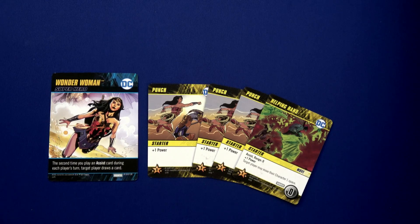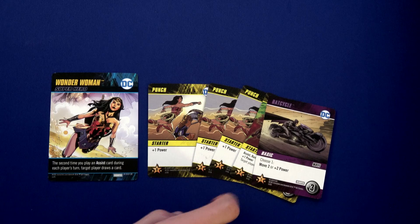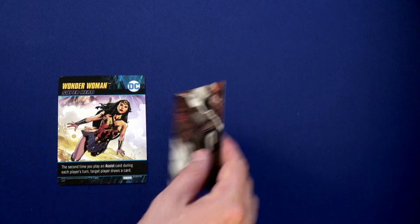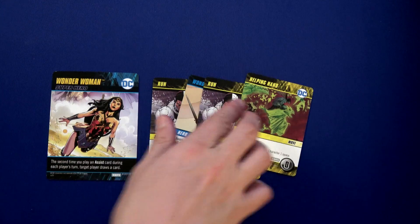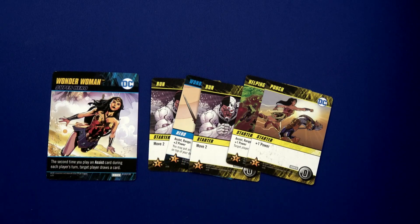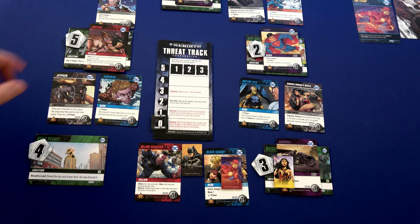Wonder Woman has four power but no movement cards, and no one has assist cards with moves. So we're going to buy a Bat Cycle — that'll give us move two or two power, whichever we prefer. We've discarded our hand and draw five. We do have our Wonder Woman card, at least.